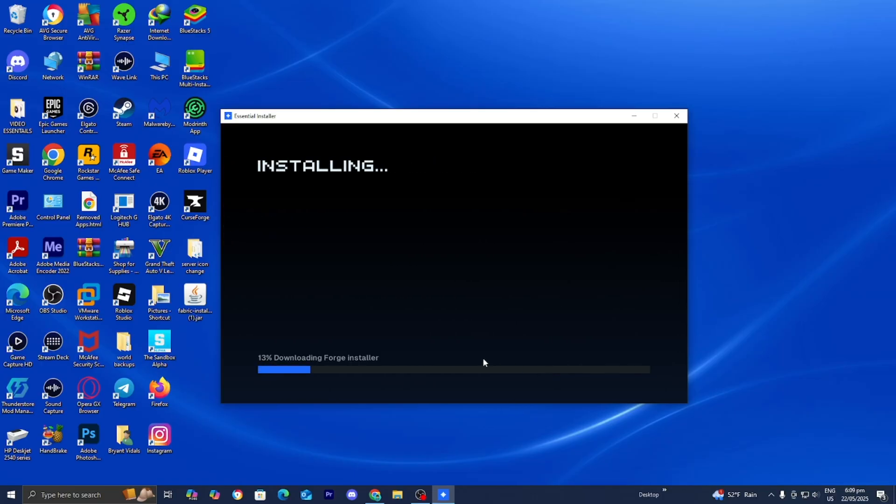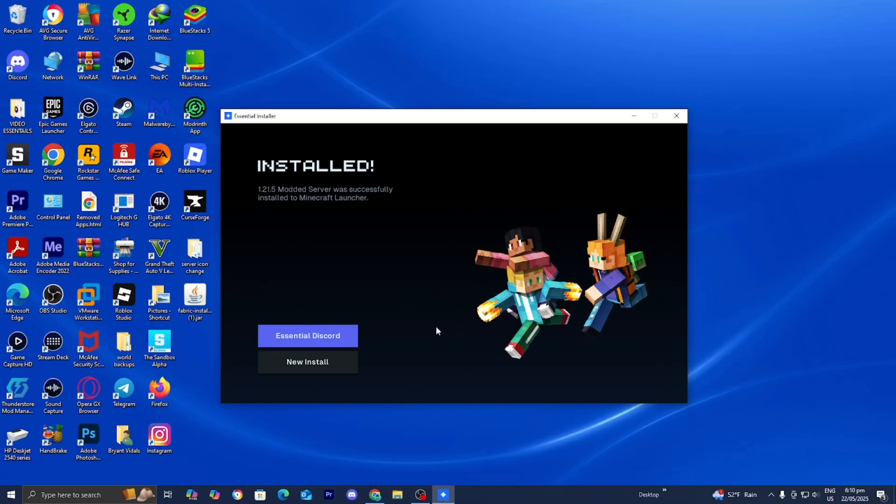Once you're done, press on Create and Install Essential. It will begin installing the Essential Mod, which will allow you to host your very own modded Minecraft world. Once it says Installed, feel free to close out of the Essential Installer.